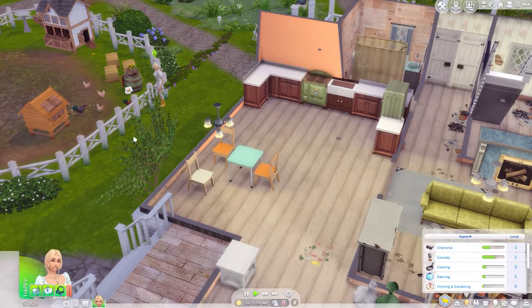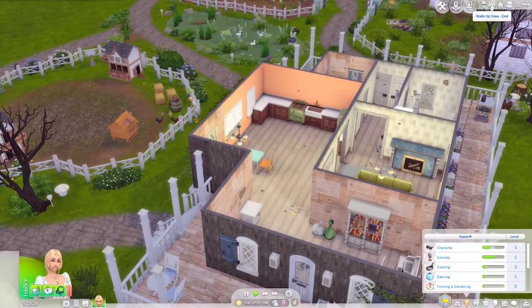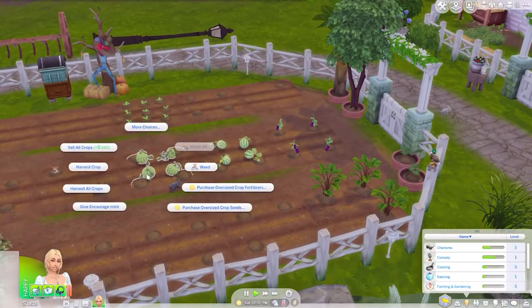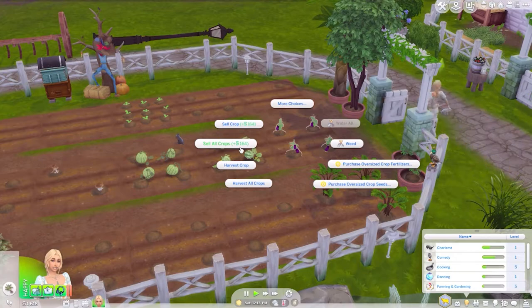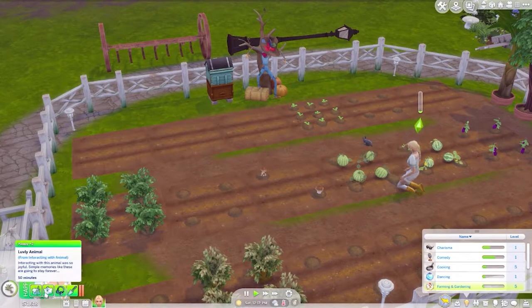We have all the exterior fixed up. I need to fix up the exterior of this house too because it's still, like, bleh. Let's check on our crops. We actually have some bunnies in here doing some stuff for us. Yay! We can finally sell these crops. This is actually really good because we're actually starting to get some money. Sell honey. Lovely animal. Interacting with this animal was so joyful. Simple memories like these are going to stay forever. That's cute.